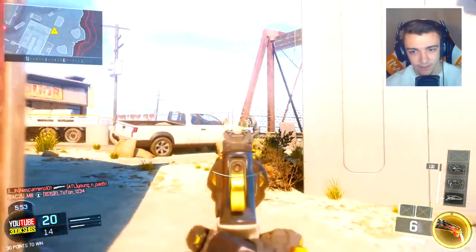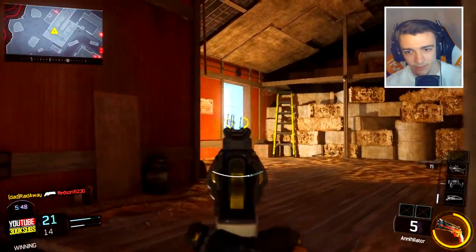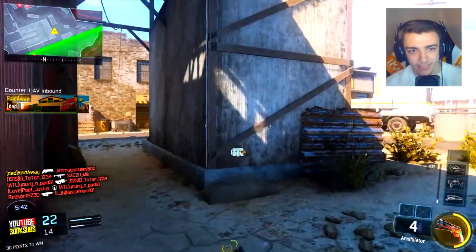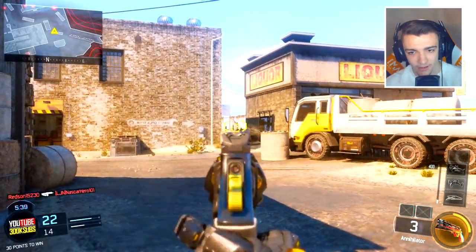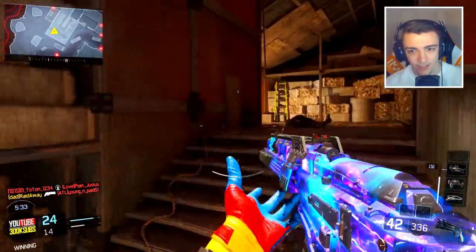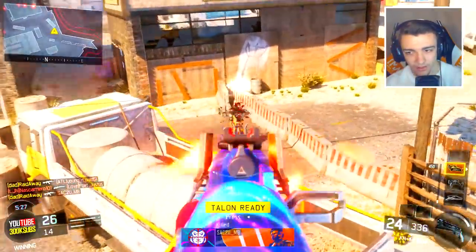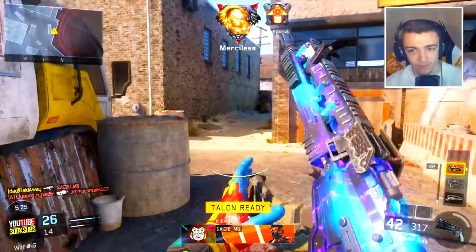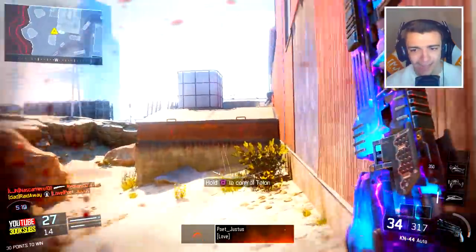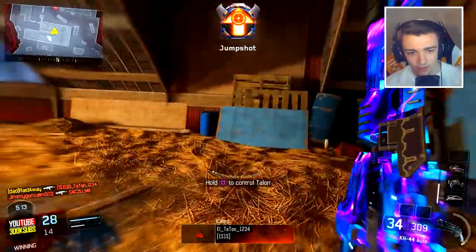We're going to pull out the Annihilator, because the Annihilator is kind of fun to use, as you guys can see. Anyone else around here? We got a guy right up here. Let's see if he comes through. Oh, he came through — big mistake, buddy. We got a guy right here. Come on. Thank you. Oh my lord, the Annihilator is freaking insane. Hold up. We have a guy shooting down my UAV or counter-UAV — not sure which one he was trying to shoot at. But we got the Talon, and the Talon's going to make sure that our back is pretty much covered. Oh my god. Yo. Thank you. Thank you.